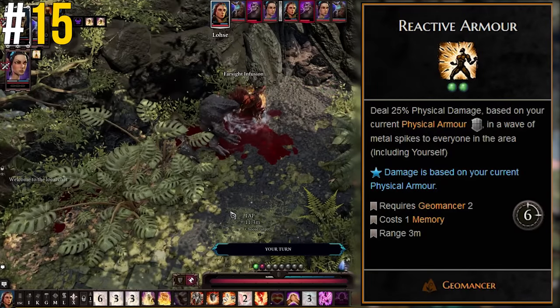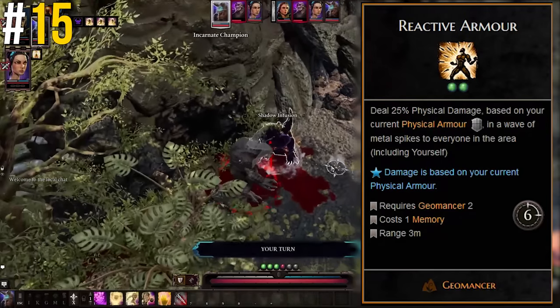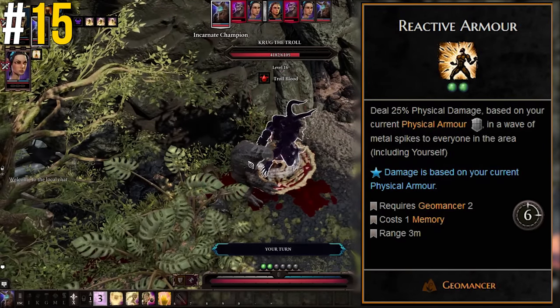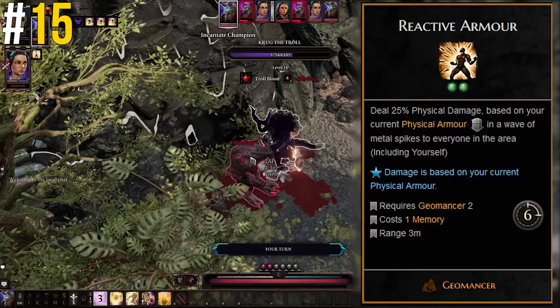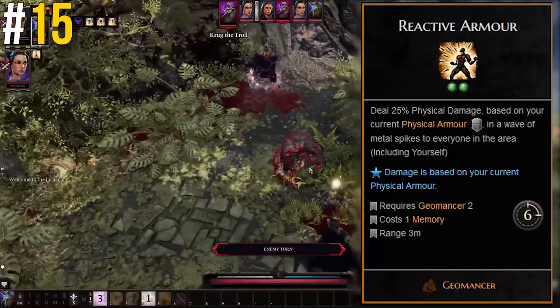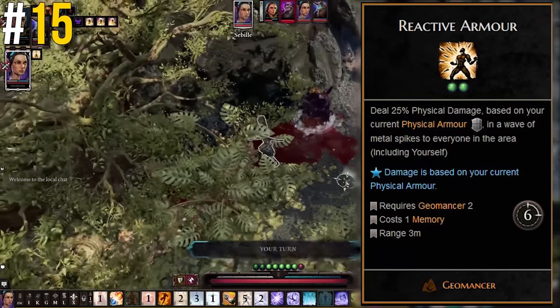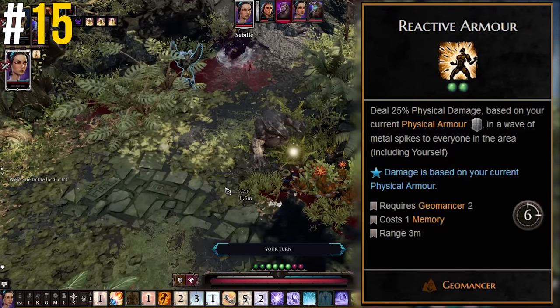Back in the early days of Divinity Original Sin 2, Reactive Armor was perhaps the most overpowered standard spell you could get your hands on. This spell now does 20% of your physical armor as damage around you and also damages you the same amount, taking away that part of your armor. But back in the day, Reactive Armor scaled from 50% of your armor — not 25% — and also didn't damage you. Considering the insane physical armor numbers you could stack if building around it, this ability could easily one-shot bosses. It's been severely nerfed since the release of the game.